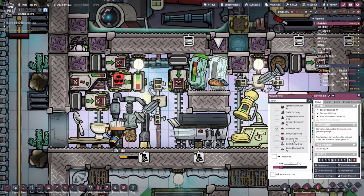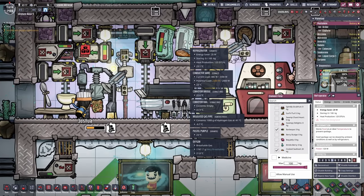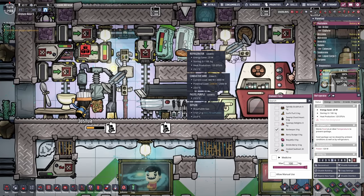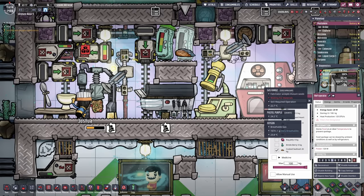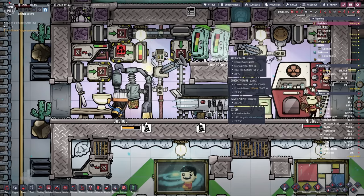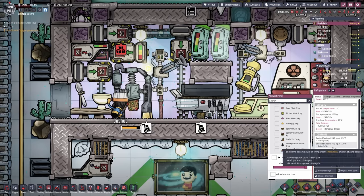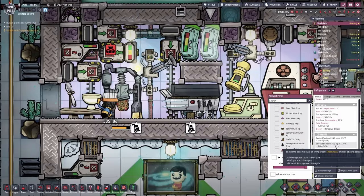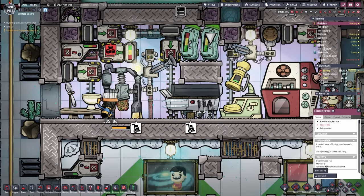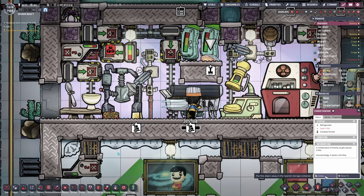Now I can have my barbecue here as well as my cooked seafood. I'm just gonna put this to 100 kilograms because I only have it here in order to cook it up in the gas range, and then once it becomes surf and turf it's gonna be put into the spice grinder. The only issue could be that we fill this up with just cooked seafood and no barbecue. We also have 75 kilograms of cooked seafood that is almost stale. What happens if I compost this? No — that was still cooked seafood.